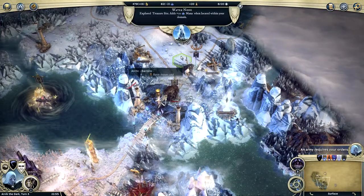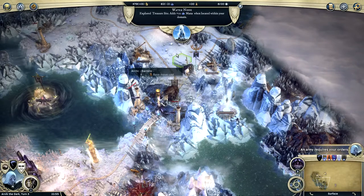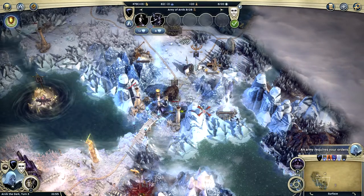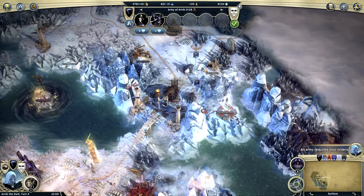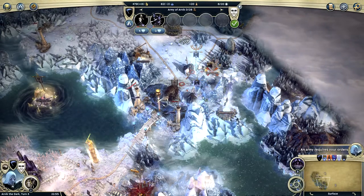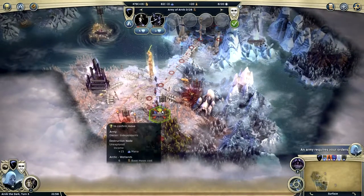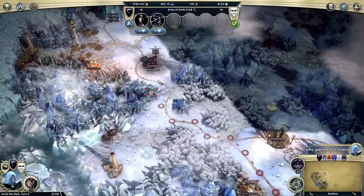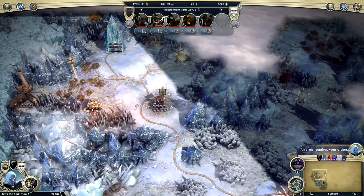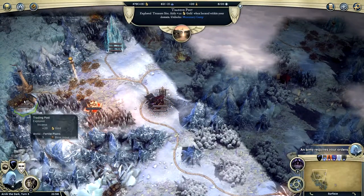We could attack this guy but I don't know what that would do. What is this thing? A water node — explore treasure site. We can't quite make it there, but we'll get close. And this is the guy we're supposed to attack — we're getting close. Is there anything we can do up here?